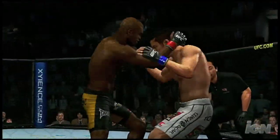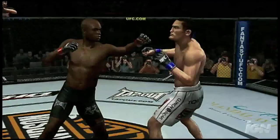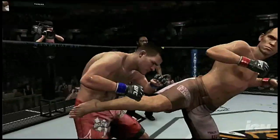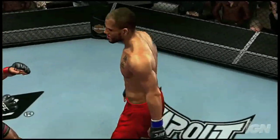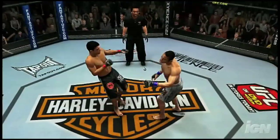Your counter grapple will result in either a clinch or a sweet takedown. One of the most common questions we get about UFC 2009 Undisputed is: are there gonna be flash knockouts? We couldn't imagine creating the most extreme, complete mixed martial arts experience without including these electrifying finishes. But just like in real life, flash knockouts are best when they come out of nowhere.